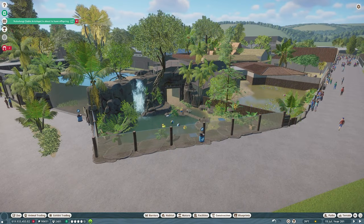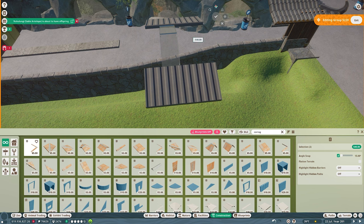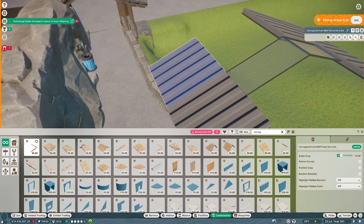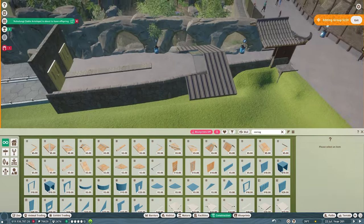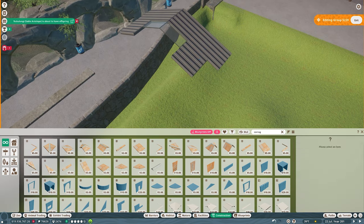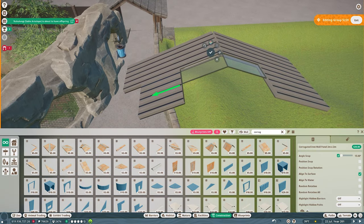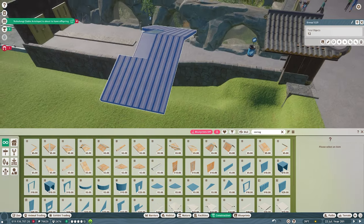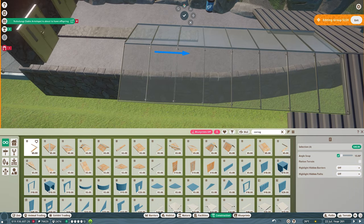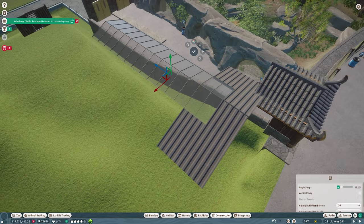With those exhibits in, we're on to the next habitat animal — and this is a good one: we are up to the giant panda. If you watched last week's episode, you'll recall I left the walkway at the side of the Formosan bear's habitat incomplete, because I'd looked ahead and knew the giant panda was coming up very shortly. Both the Formosan bear and the giant panda have very similar needs, so I thought this would be a perfect opportunity to have them adjacent and share a walkway in the middle.